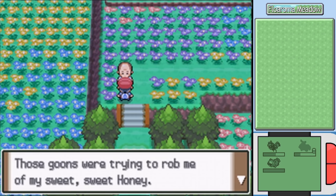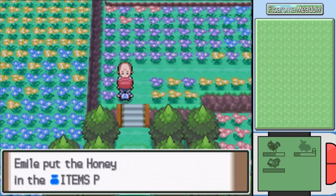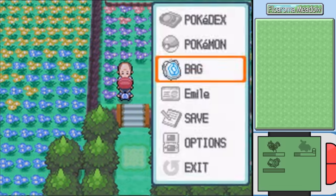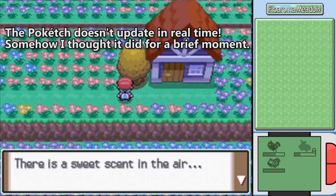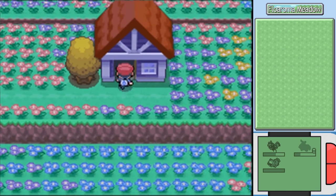The honey merchant thanks us - 'This sweet, sweet honey. Go on, take a whole lot.' We get 10 honey! You can slather this onto a tree, and after a few hours of real time, Pokemon can appear on them - you'll know because the tree will be shaking. There are some Pokemon you can only encounter this way. I'll slather some on a tree now and deal with it later. Also, I'm poisoned - you can see my HP going down in the corner. We'll deal with that in just a moment.